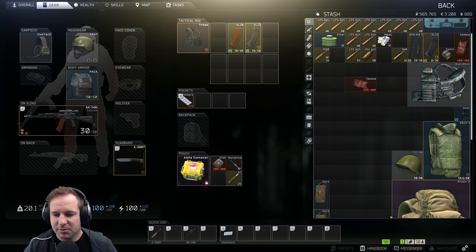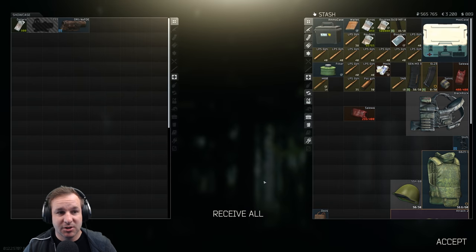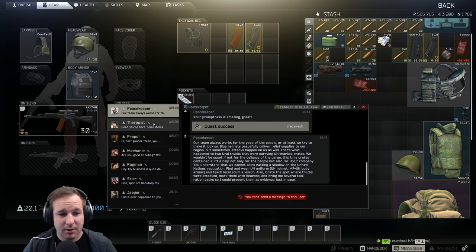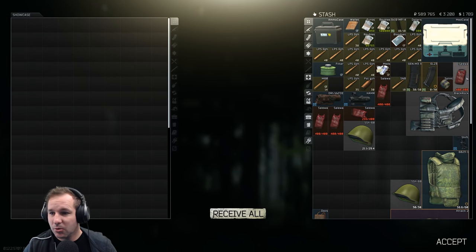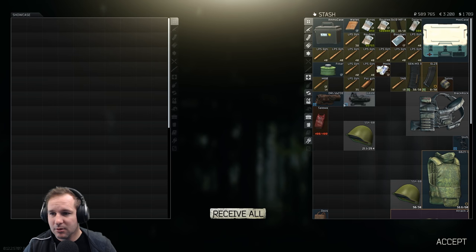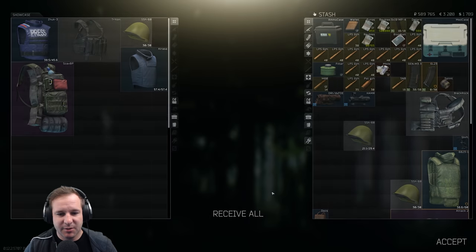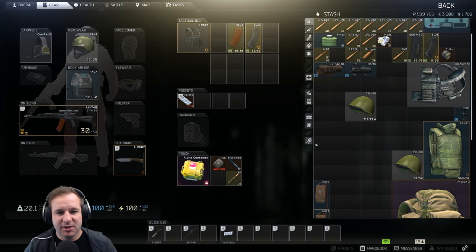We're going to play a little bit slower, try and get those PMC kills. We only need 10 of them. Once that's done we also have a lot of insurance stuff to get back to, which I'm pretty excited for. We can just sell these ones. Even got some insurance back from Therapist - all these can go in here. Crapper's starting to bring back the goods too, so we've got some backup stuff - use and sell if needed.